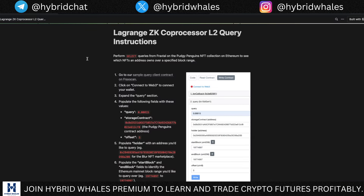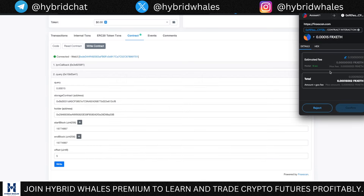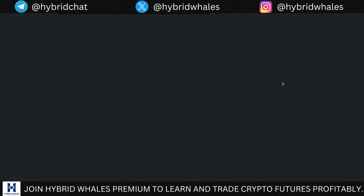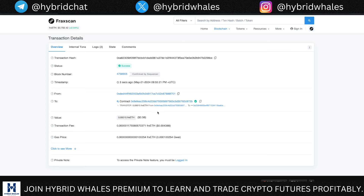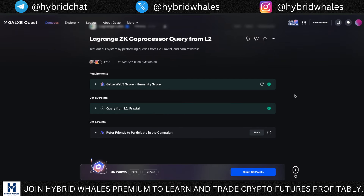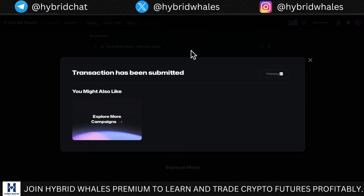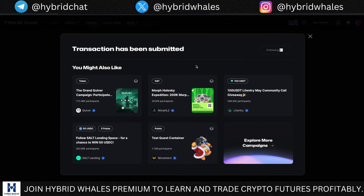Click 'Query' and do the exact same thing as before — copy all the data from the page into the data fields. Once that's done, click 'Write,' confirm in MetaMask, and you can check your transaction, which is now successful. This one again cost me 56 cents, so the total cost was $1.12. Come back to the Galaxy page and verify this transaction — it's verified. Claim your 80 points, and our total points are now 180.